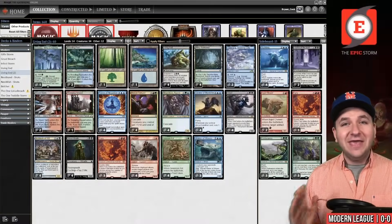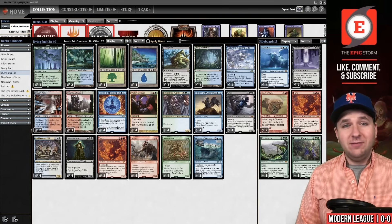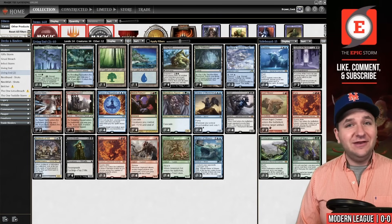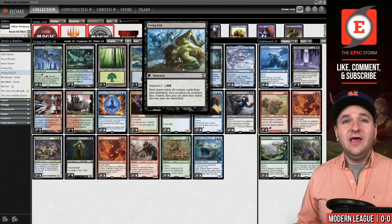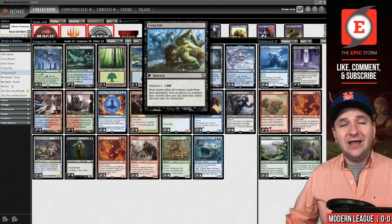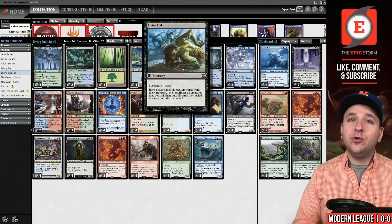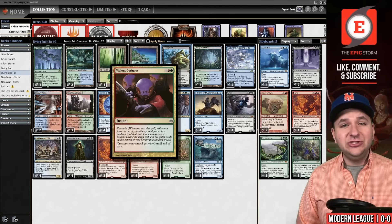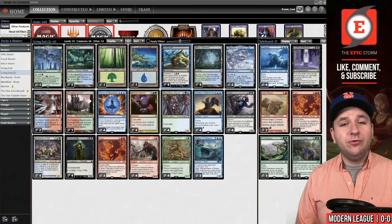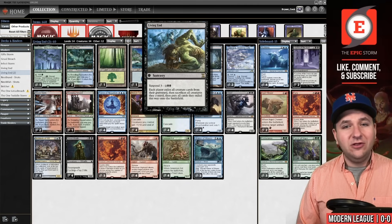How does Living End work? It's actually pretty simple. We play no cards that cost less than three mana other than Living End itself. Living End has each player exile all creatures from their graveyard, then sacrifice all creatures, then put all creatures exiled this way onto the battlefield. It gets around things like Grafdigger's Cage because you're entering from exile, not from the graveyard. We cascade into that spell using Violent Outburst and Shardless Agent to cast Living End without paying the suspend cost.